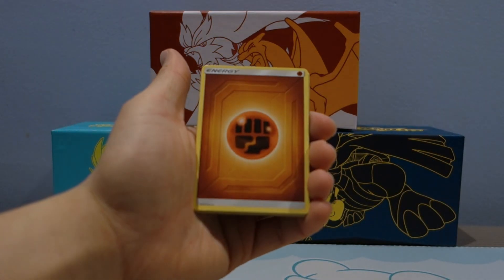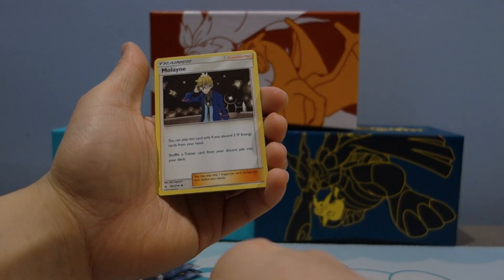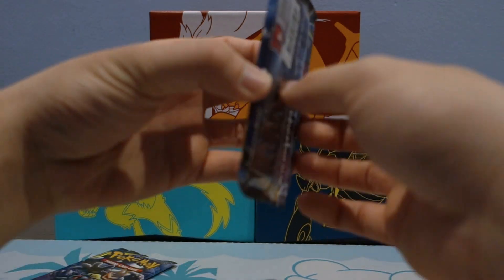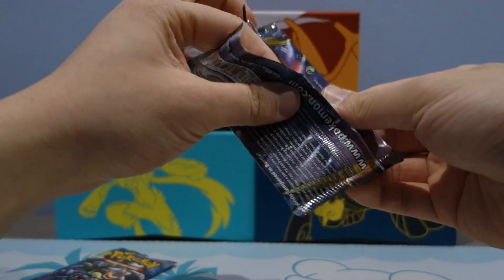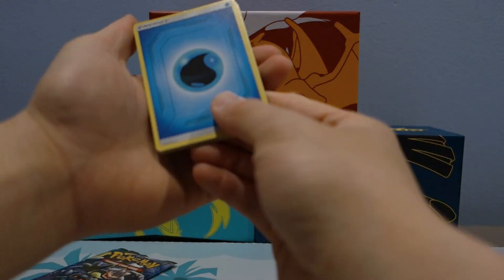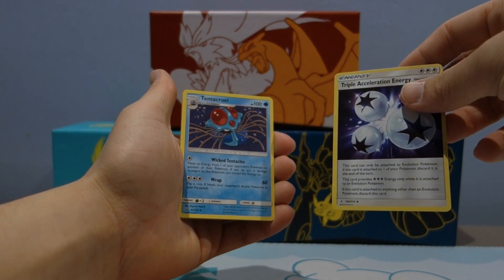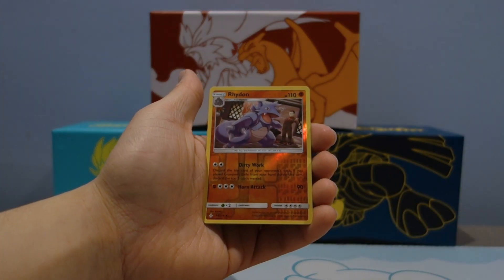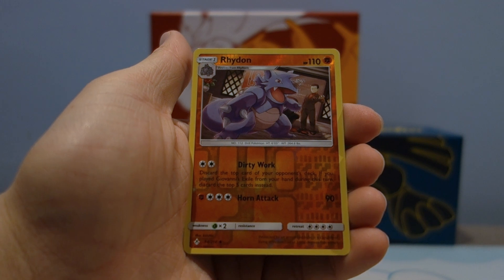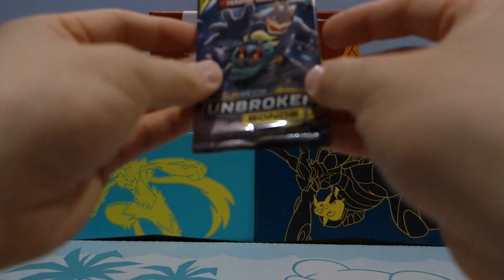We have a fighting energy, so that could be a good sign. Murkrow, Rhyhorn, Moltres, Slowpoke, Wooper, Tentacruel, Poké Gear 3.0 — that's pretty good — and Malamar Reverse Holo Lucario. That is one I need for the master set, pretty good. And a Cephalon — okay, I'll take it, that's a good pull, very good pull. Triple Acceleration Energy is pretty good too. Tentacruel, Stealthy Hood, Reverse Holo Rhyhorn — love these cards with the trainers in the background. We got Giovanni looking really gangster in the back, and Dewgong, another great regular rare pull.